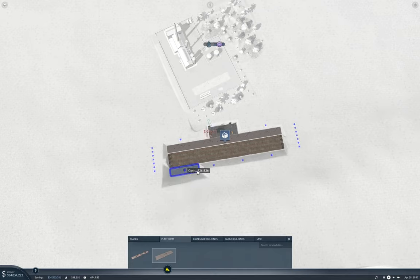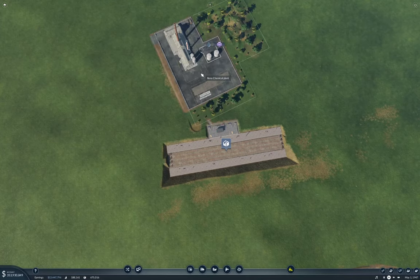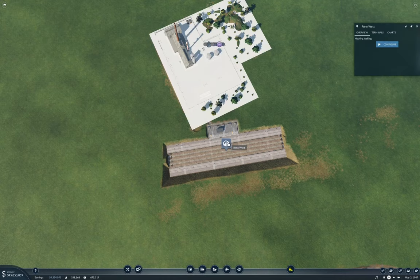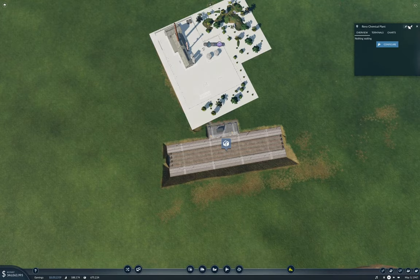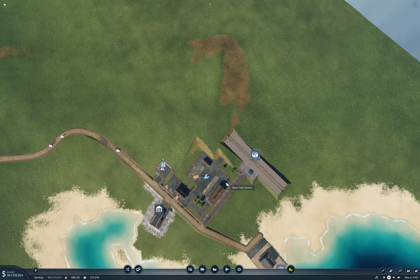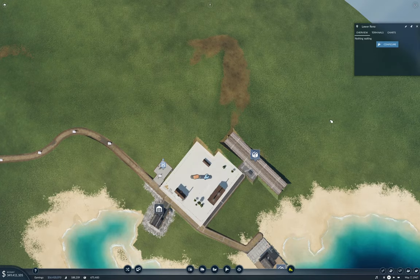Platform — there we go. This is Reno Chemical Plant. So that means this is going to be Reno Chemical Plant. This is Reno Tools Factory.